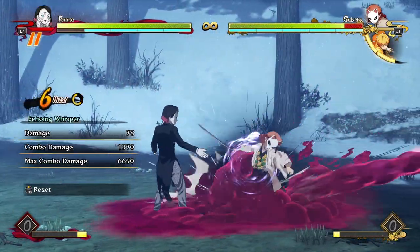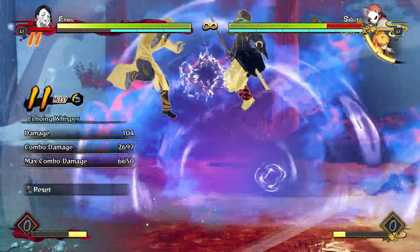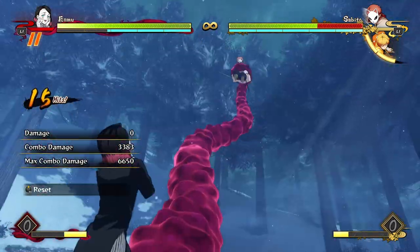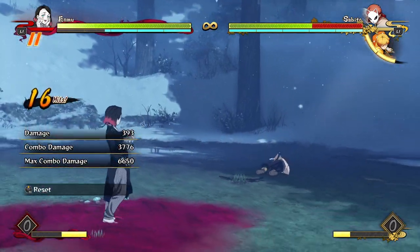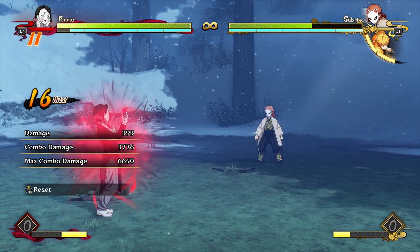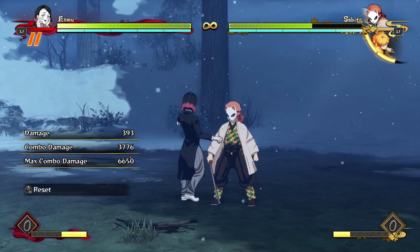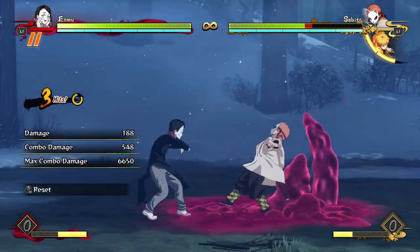If you want to get more damage, you have to cancel a little bit earlier and do combos like this: jump into the air, aerial attack string, wait for the explosion, and go for a grab. Also, in any of these combos, instead of a grab you can go for an ultimate for an extra big chunk of damage. 3776 damage is really, really good for two bars.